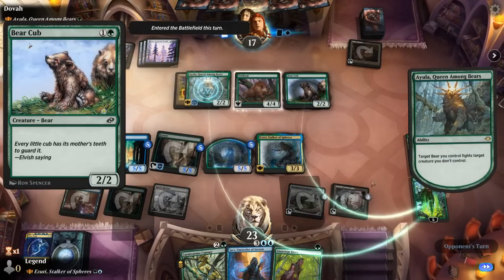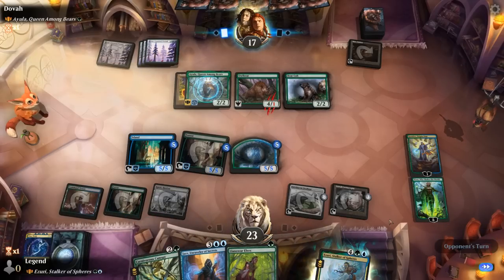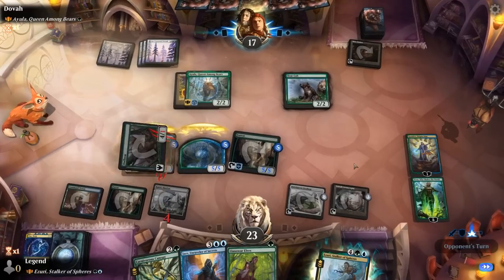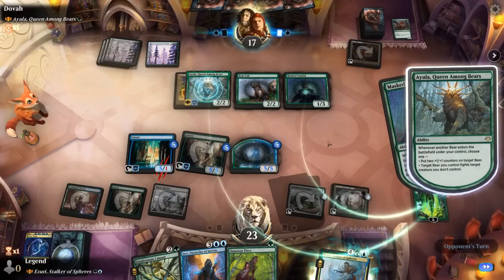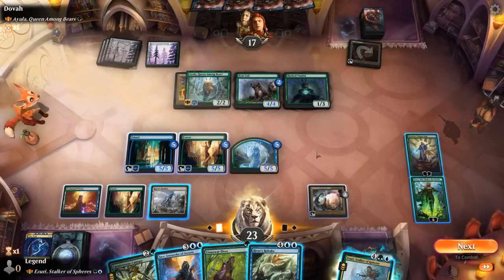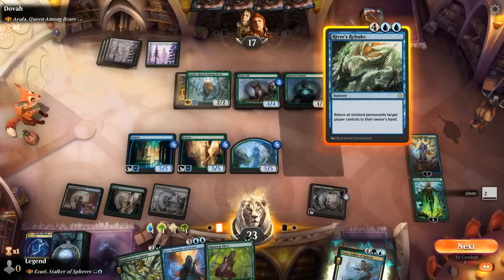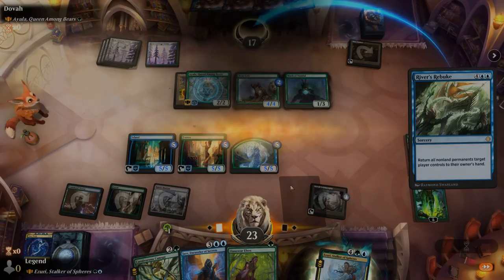A Bear Cub enters — 2/2 — can add two counters to Owlbear or fight Azuri. Azuri goes down, but the opponent still needs to get past our 5/5s. We double block. Masked Vandal can destroy Stadium since they put a creature in the graveyard — fair enough, so no alternate win condition for us. But we're still in a great spot. River's Rebuke may be the final nail — we tap a land for blue, cast Rebuke on top of all our lands, and that should be game. Our opponent concedes.